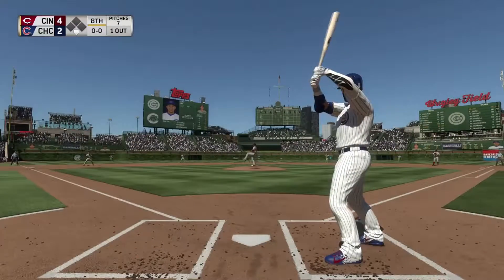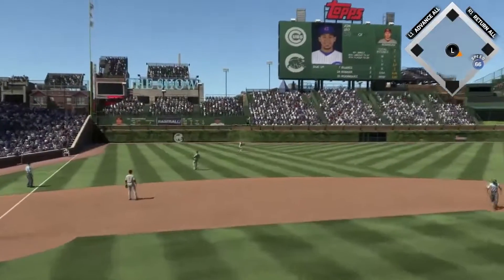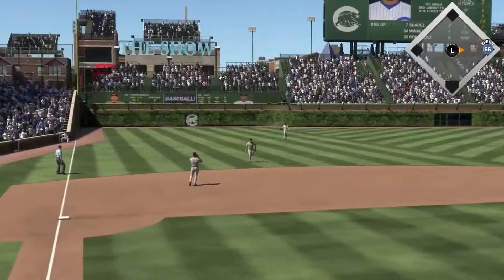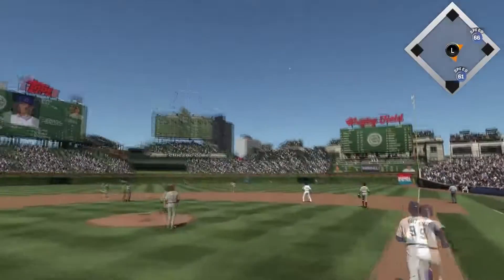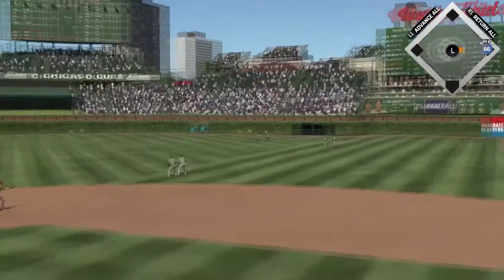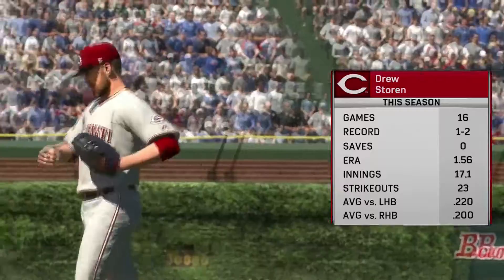Final of the eighth — Jay's up and that will be a single. The shortstop just cannot get in the hole fast enough. And here's Baez again — long shot, but it will die in the middle of right field, possibly because of the wind. That will be the first out.